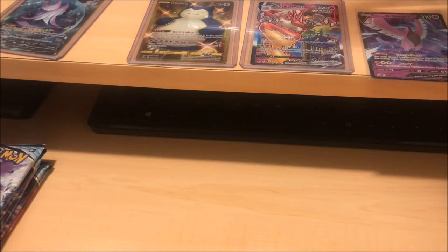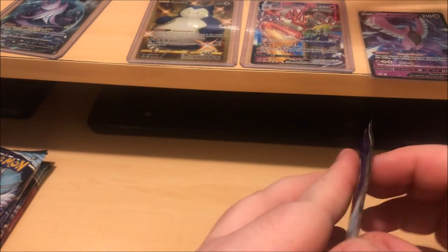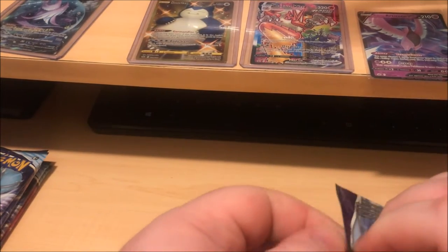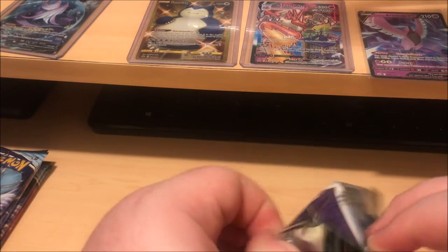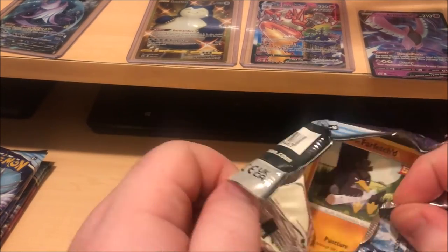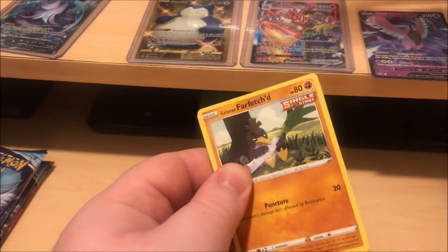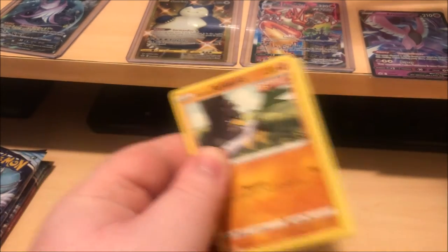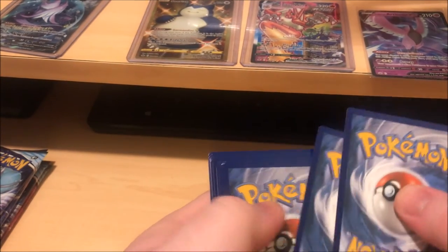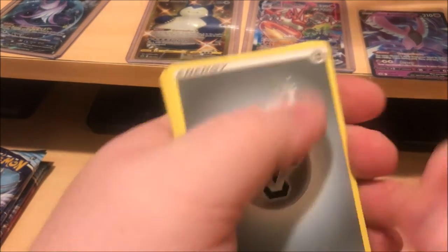I don't know about anybody else but at least we got one card in there we need. I have no idea how I haven't gotten that Lucky Energy yet before now. Look at that Articuno V — and he's on the next pack, that's good signs right? Signs of good luck. That's so weird because I'm hoping those are showing since I'm not looking, because I don't want them to spoil for me.